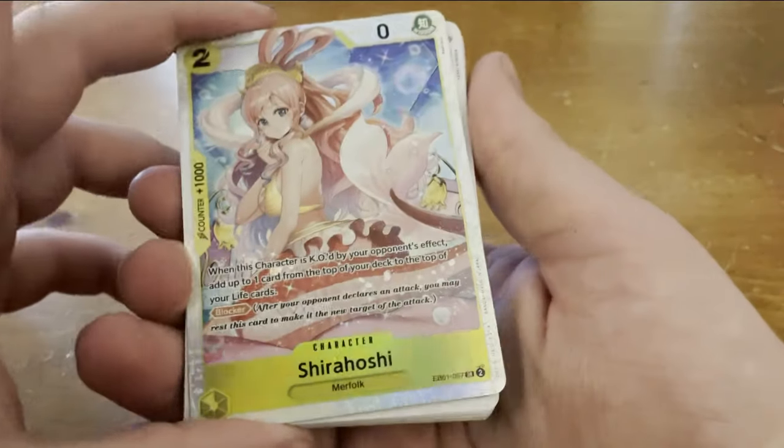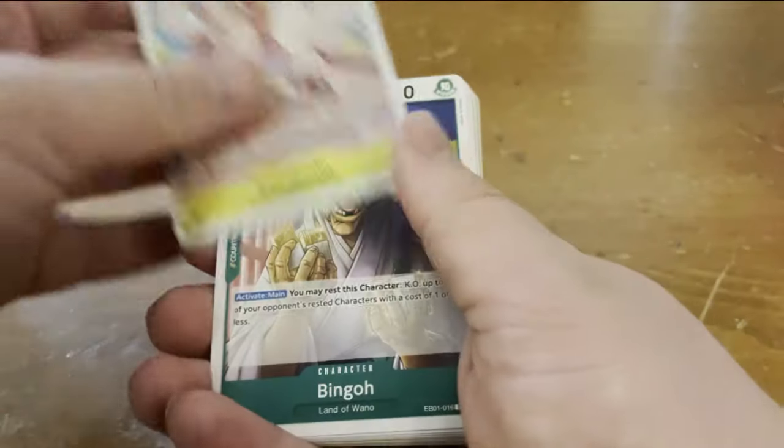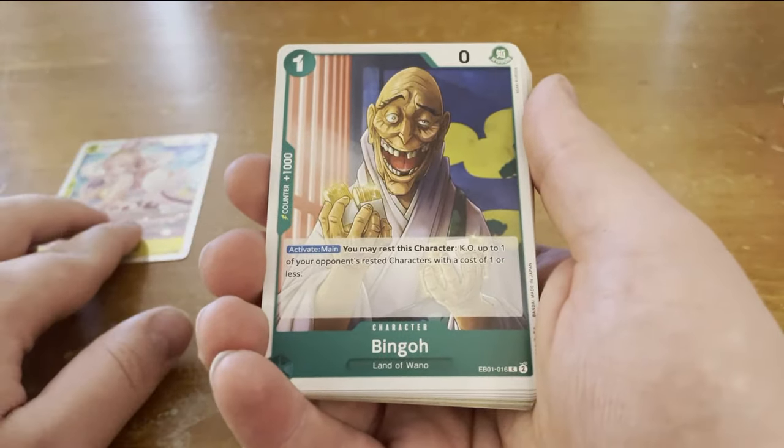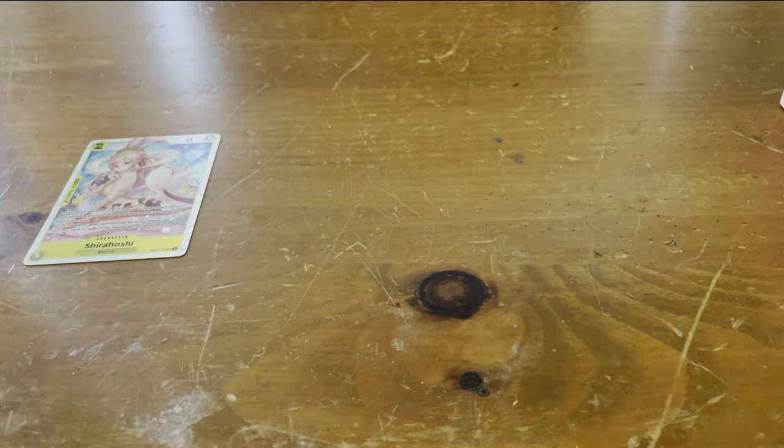We have an SR in our first pack already — we have Shirahoshi here. You can read it if you pause the video. I don't know a whole lot about this set. I know a few things, like Bond Clay is very good, and things like that.